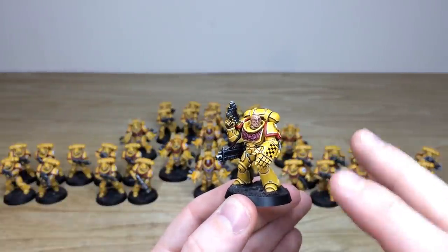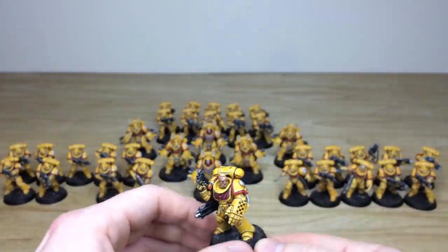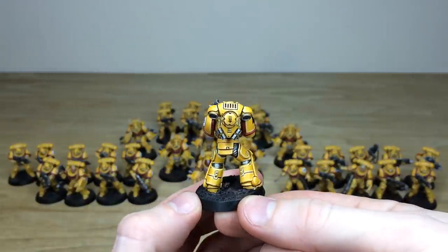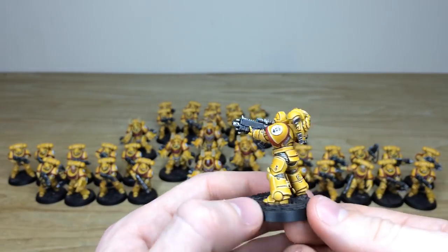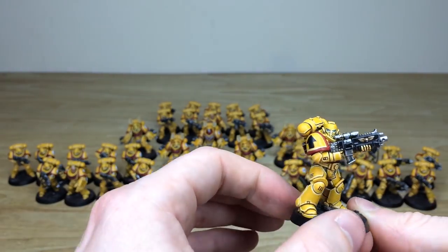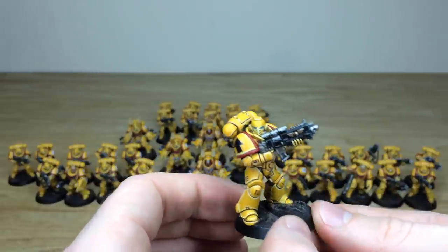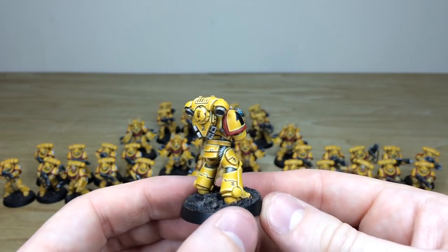Keith's done a great job of picking out all those little details across the facial features — the eyes, the teeth, the scars on this chap specifically — and everything has a very nice selection of highlighting done across it. Pulling forward a couple more Primaris intercessors from that squad: the lenses are all done, and if you look at the backpack it's got the same squad marking. All the lenses are done with a point of light source, a catch light, and lighter colors added to give that sheen. You've also got that tactical symbol free-handed onto all the pads.